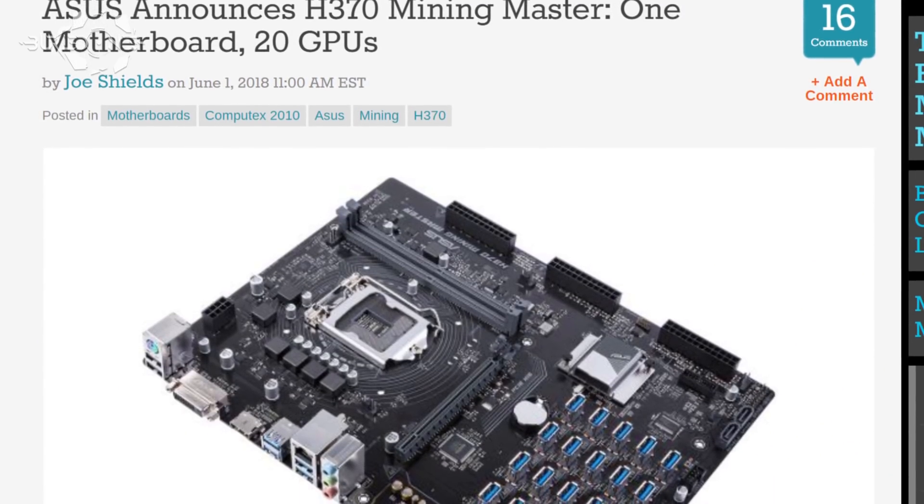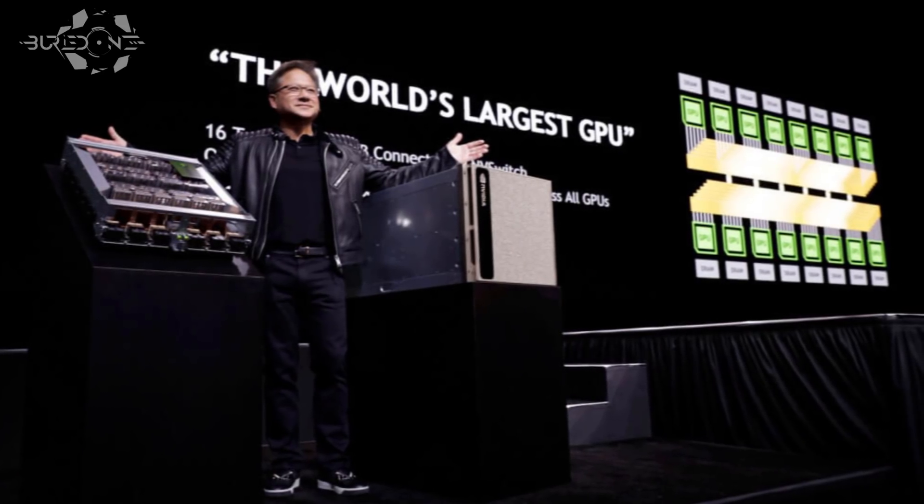Now Asus has developed their new 20 GPU board, getting closer to that 72 GPU number. They figured out that every GPU for mining is scalable, and NVIDIA is also moving toward the DGX2 with 16 GPUs in a single server — that one costs $400,000. The point is they're getting closer to a large number of compute units on a single board, which will improve the efficiency of our mining rigs and reduce build costs since you only need one board to power 20 GPUs on a single software setup.